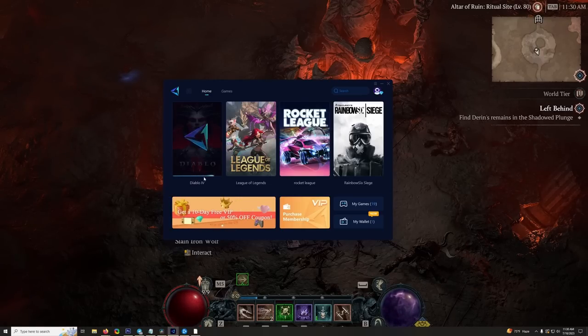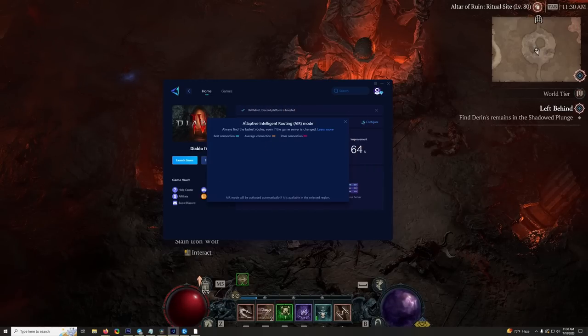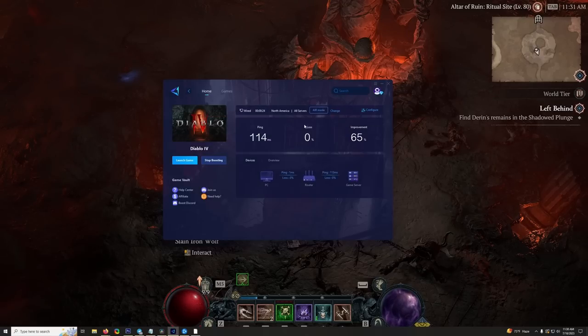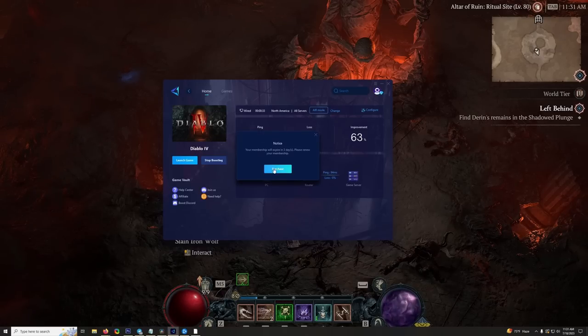It does help me, and I hope it helps you as well. Here we have Diablo 4 — it comes up and it shows you Adaptive Intelligent Routing Air Mode. This is going to show you the results of the Diablo 4 experience with Gear Up Booster activated. Here is all the information you could possibly need to understand what you're getting ping-wise and why that ping is going to fluctuate, or if it is fluctuating, what's going on. You can see the ping and all the information that you need, and it's available to you to take a look at. You can always purchase as well — link's down in the description of today's video.